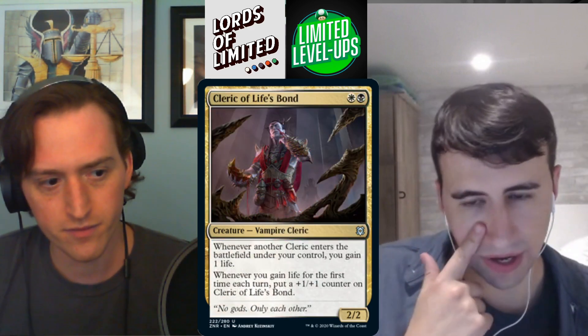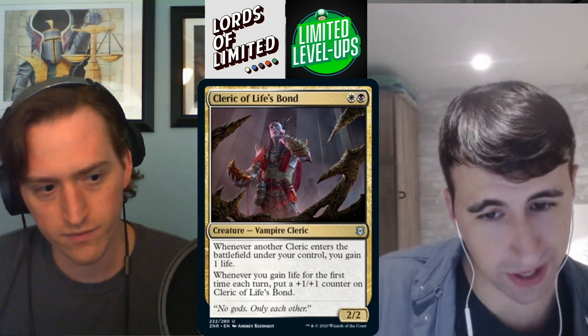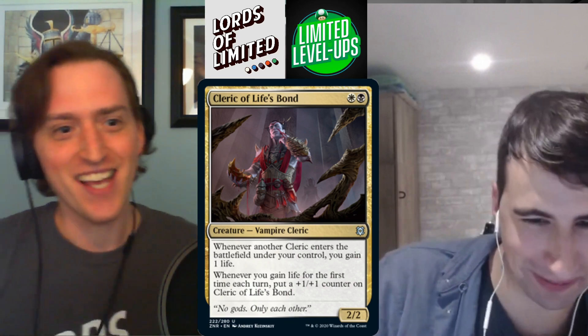Next up we have Cleric of Life's Bond — black-white, a 2/2 vampire cleric. Whenever another cleric enters the battlefield under your control, you gain a life. Whenever you gain life for the first time each turn, put a +1/+1 counter on it. This is so supported at common — it does all the things. I want to do the cleric thing, the life gain thing, and this cares about both. It gets out of hand in a hurry. B to B+.